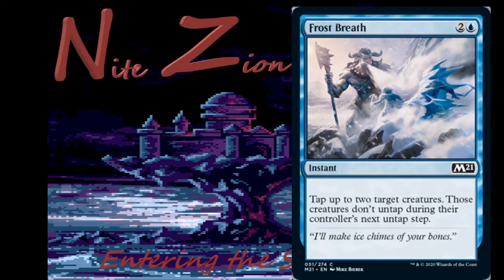Frost Breath — 2 colorless and a blue instant, common: tap up to two target creatures; those creatures don't untap during their controllers' next untap step. This is exactly the tempo card blue-white, green-blue, and really any blue deck wants. This is a reprint from way back — I believe that's Frost Titan in the art, same axe, same horns, same artist. I'm not going to take this high, but it's pretty good in the spells deck, any tempo deck, and the blue-white flyers deck to buy you time. No constructed play though.